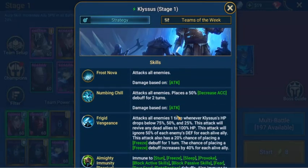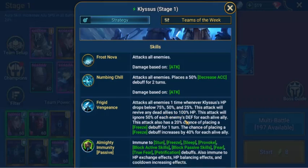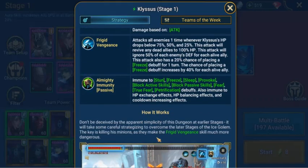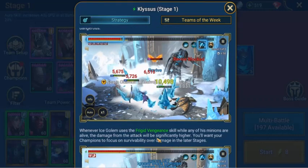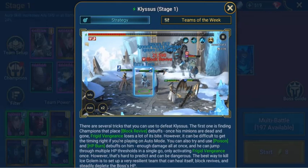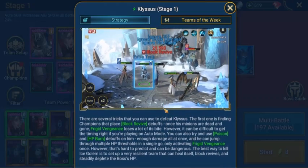Here's how it works — don't be deceived by the apparent simplicity of this dungeon in the early stages. What you really want to do is remove his minions first. That's the idea of having Armager in the team — if he gets the last hit on a minion, he can stop them from being revived back to life. Take the minions out of the way, and then you can focus on the boss.